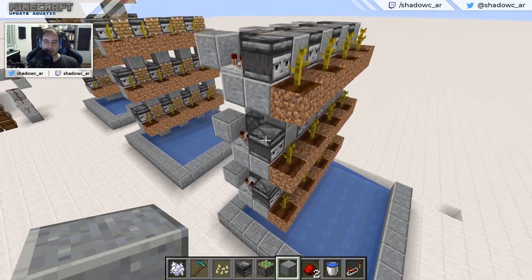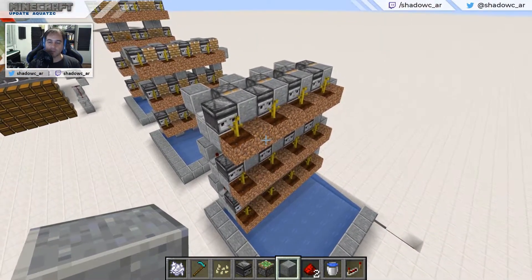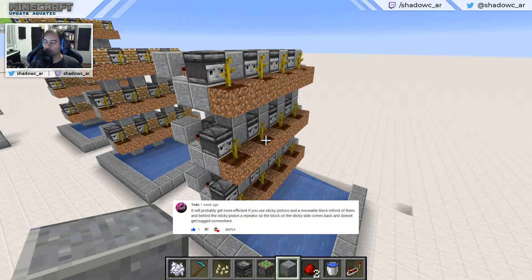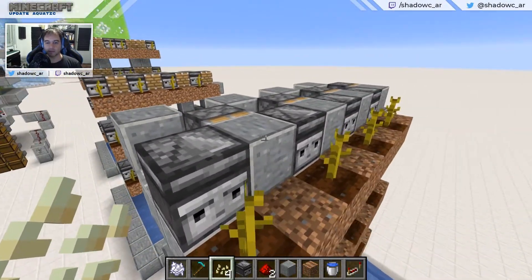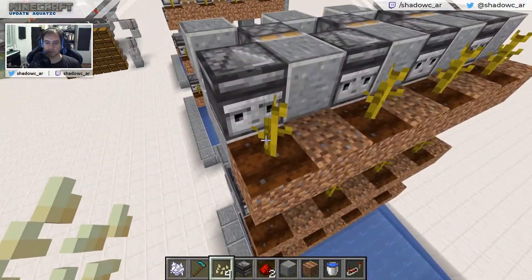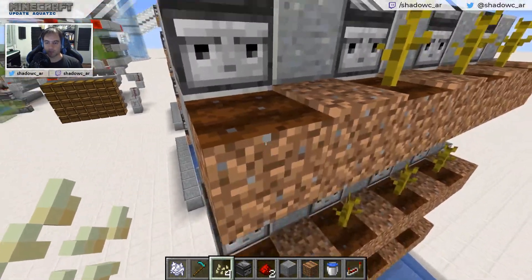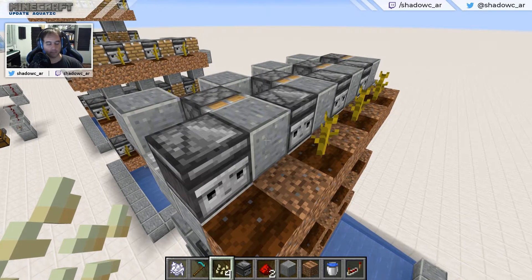I'm going to teach you exactly how to build each of the farms. The reason I did this farm comes from a YouTube comment by user Tendo, or T-N-D-O, who said: 'It will probably get more efficient if you use sticky pistons and a movable block in front of them, and behind the sticky piston a repeater, so the block on the sticky side comes back and doesn't get badged somewhere.' As you can see, I have a repeater set to two ticks, which sends a pulse into the block and into the sticky piston. When the state changes, you get an extension and retraction of the movable block, which is supposed to make this farm more efficient by diminishing the randomness of pumpkins going elsewhere.